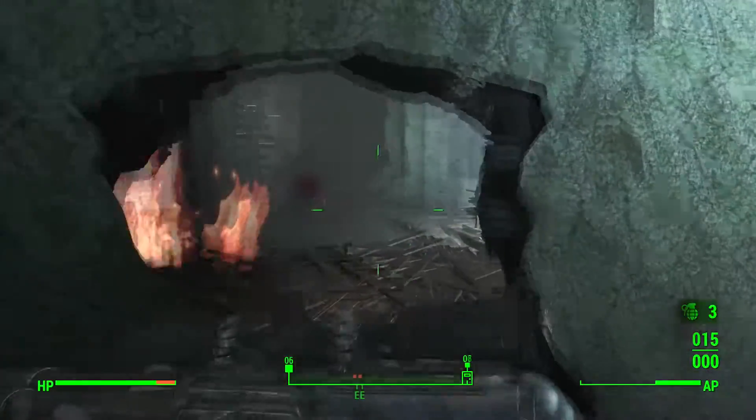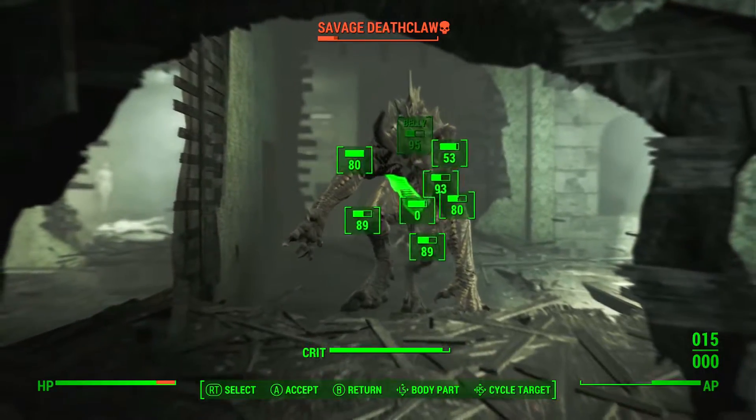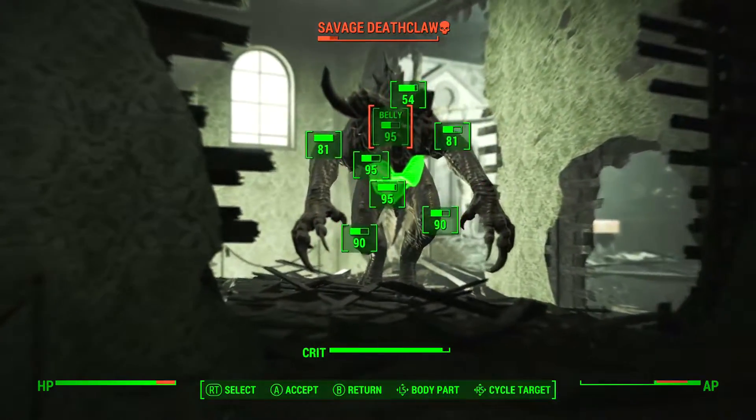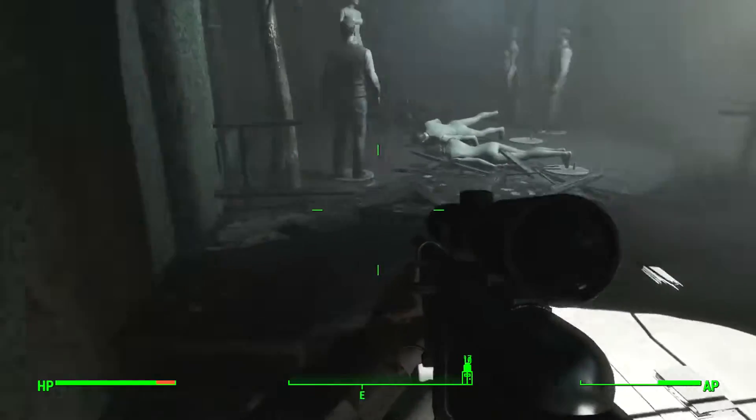Once you get in there, there will be an alpha deathclaw of some sort. It was really difficult for me to kill — it took me about 10 tries because I was a really low level. I don't know why I didn't just do this on my level 50 character. I even did it on easy difficulty.